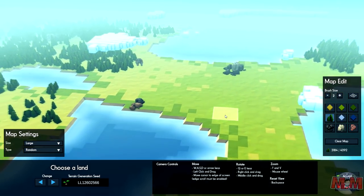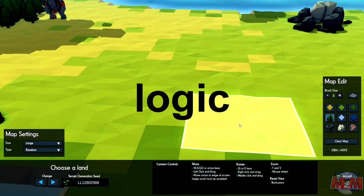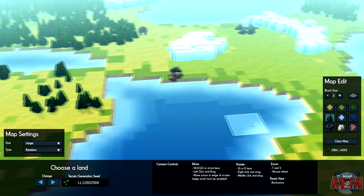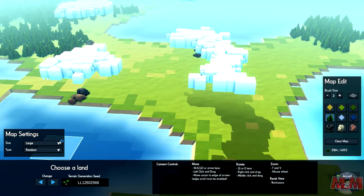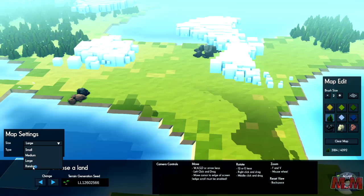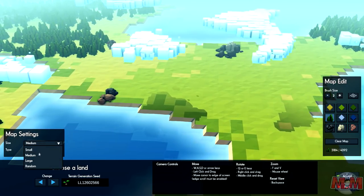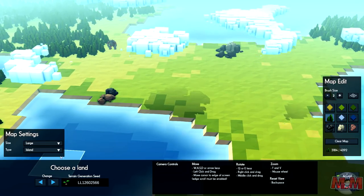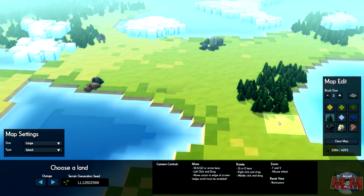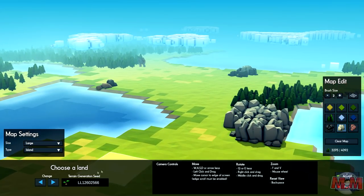The graphics isn't that good to be honest, but I do like this sort of graphics. It is simple yet effective, and you can see the clouds and the trees - it's going to be such a cool game. We're going to look at the map settings. We've got large random, but I think we'll go for large islands and generate that. We can actually add to the map too - add some rocks, make it look cool. We can generate seeds.